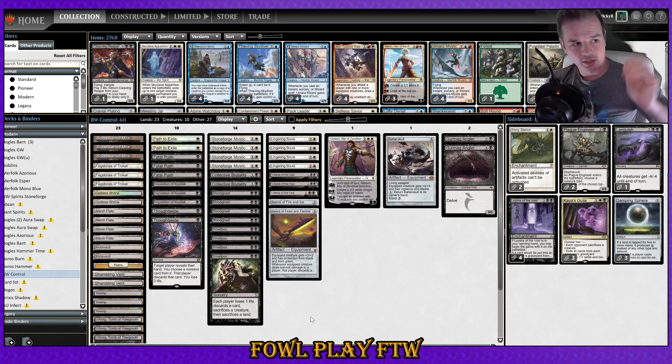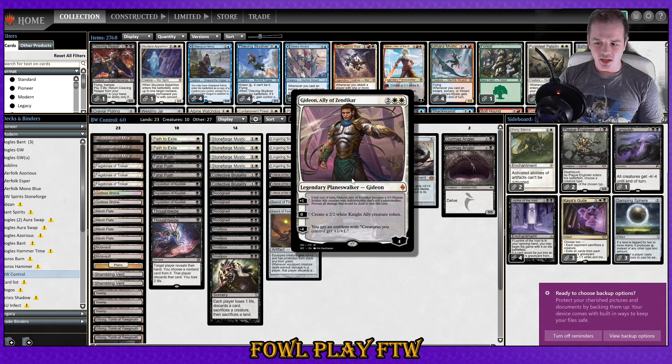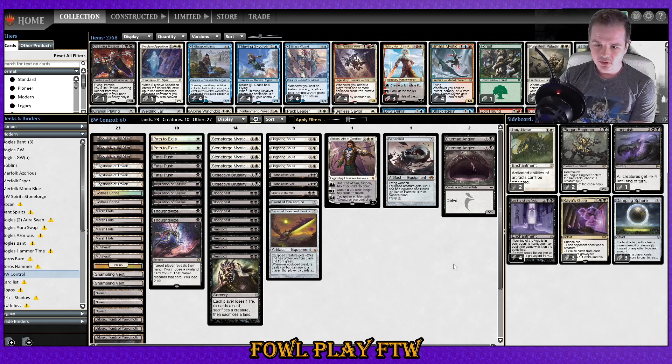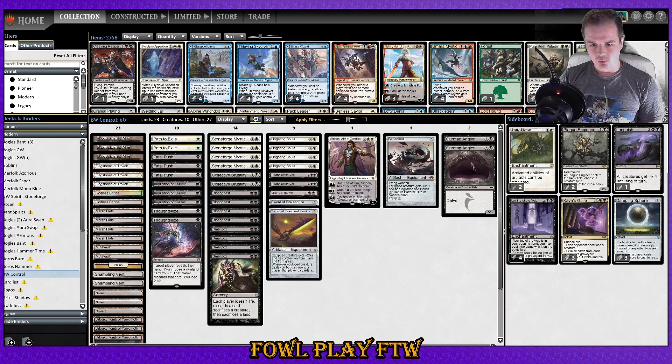It's a pretty reasonable aggressive creature. I've also made the addition of Gideon, Ally of Zendikar. He's got an emblem where he can come in at four loyalty and then go negative four to give an uninteractable emblem where creatures I control get plus one plus one, which is pretty darn good. Outside of Blood Ghast and Smallpox, and Liliana being the sort of core, we've got the Stoneforge Mystic package with the Sword of Fire and Ice, Sword of Feast and Famine, and the Batterskull.